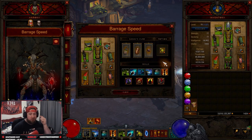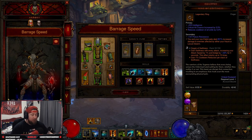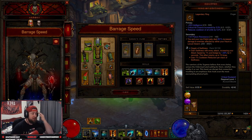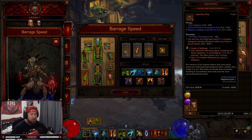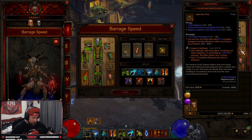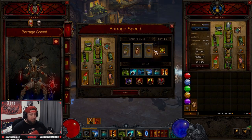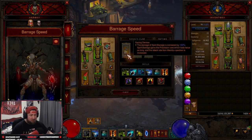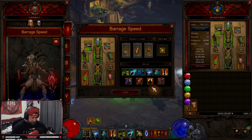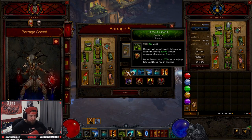I should have swapped this: Ring of Emptiness should be in the cube because you want the maximum 300% damage as opposed to the 250% on the worn version. That's a little tech you guys can do. In the final version I would just swap those two to get maximum damage — that's the same reason why we have Gazing Demise in the cube.